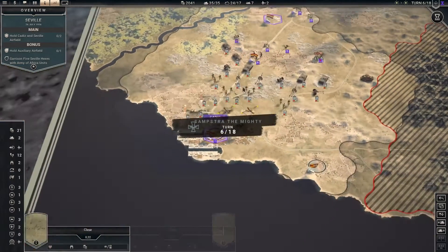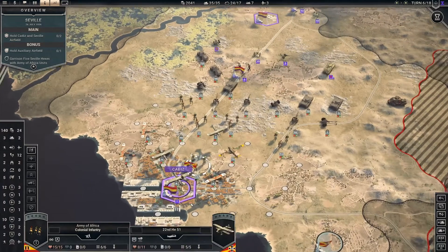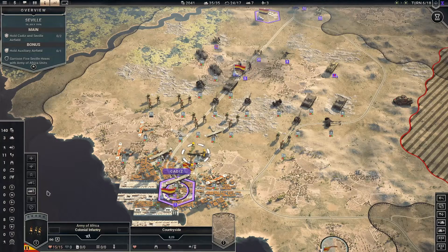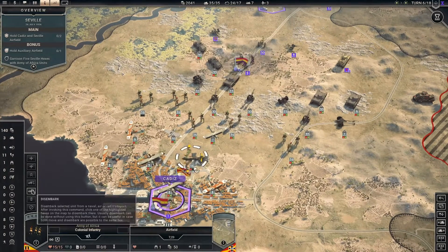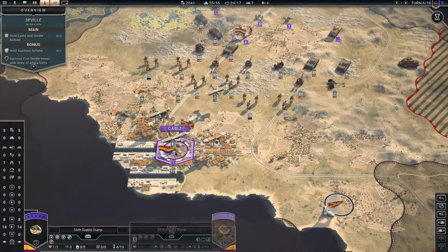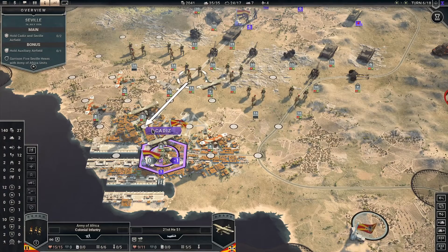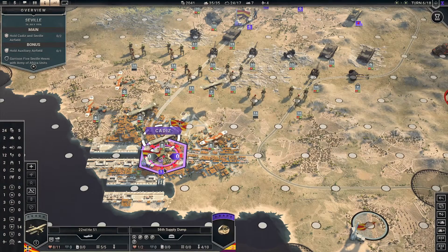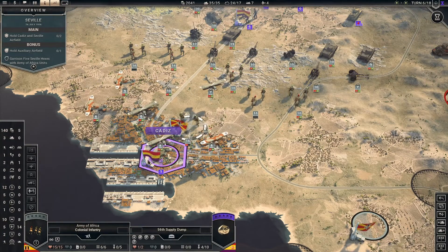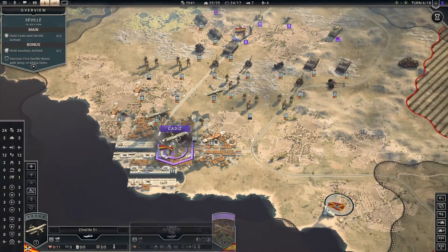We are hitting these guys pretty hard. Let's start off by disembarking my units and moving them forward. We need to start destroying this supply dump — we might want to grab some artillery to do that. Let's grab this unit, move them down, and hit it. Next turn we can step into Cadiz.